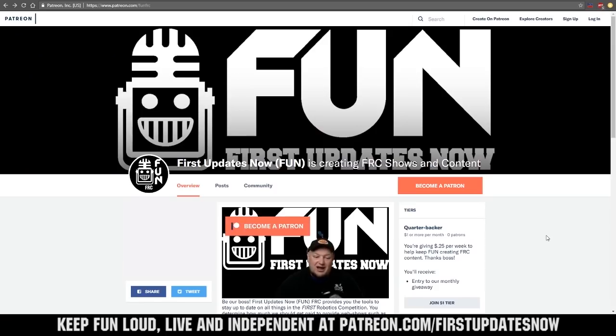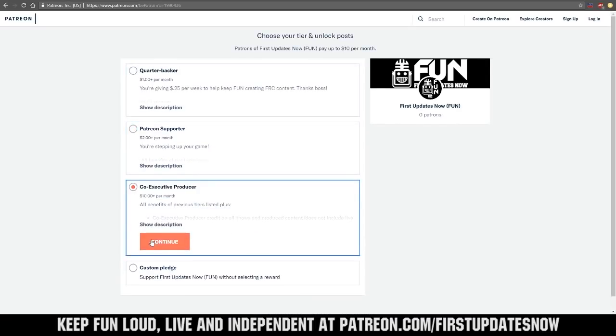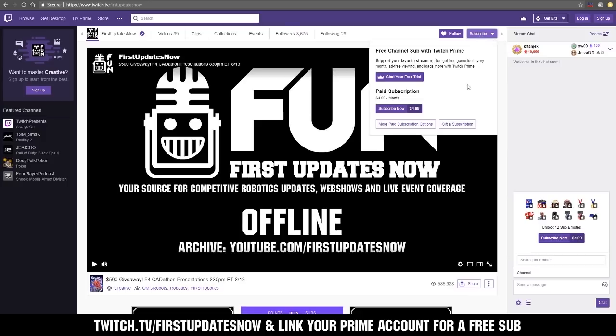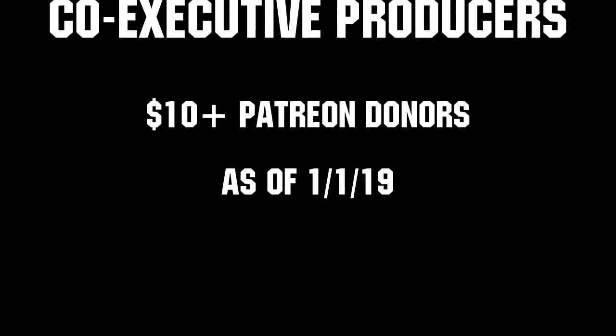We need your help to keep FUN loud, live, and independent. Help us by visiting our Patreon and pledging your support at patreon.com/firstupdatesnow. You can also support FUN live on Twitch for a few bucks a month or by linking your Prime account for free and clicking subscribe. Thank you to all of our co-executive producers.